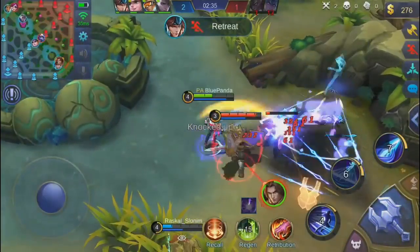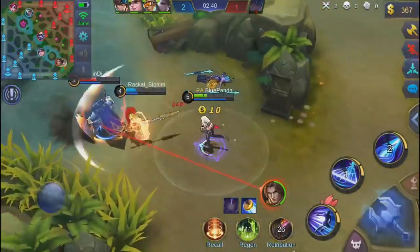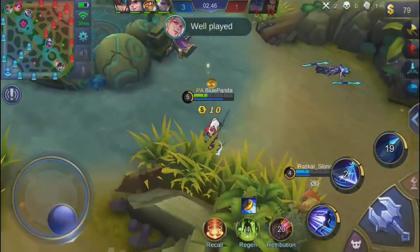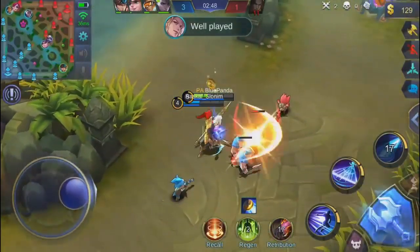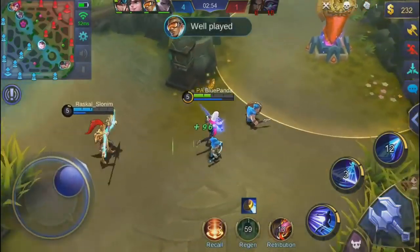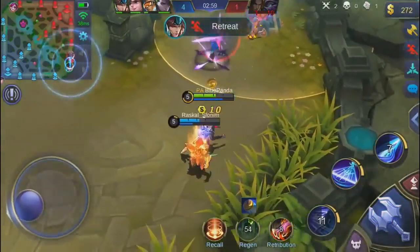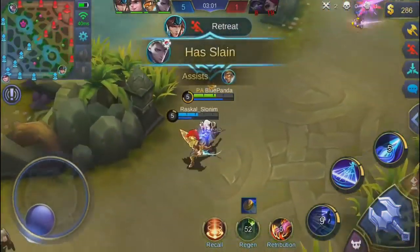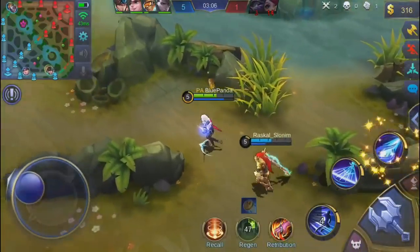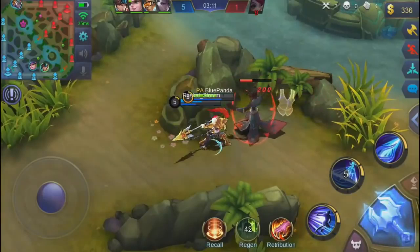You can see that my teammate Sileung is retreating and I'm like, no, I'm not gonna retreat against freaking Tigreal. We got this. I didn't get the kill but I got an assist. Two minutes into the game we got two kills, zero deaths, and one assist. It's going great. You will be able to see me later in the game basically going one versus four. I wanted to go for the buff right now, but I saw Harley was going for it so I just let him take it and took something else instead.